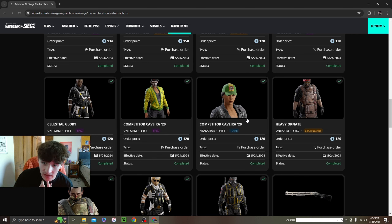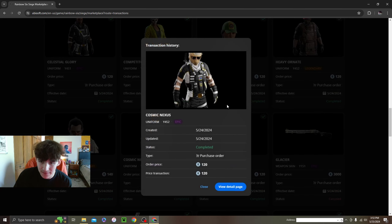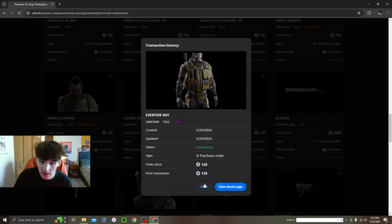Don't really run Cav but I got this clean set for 240 — really good snag, looks great in-game. Then Maestro — I got this for 140 and this for 120, both Rengoku I think. Really clean set: the uniform and the black sleeves look really nice. Then there's this Mozzie uniform for only 120 — really surprised me that it was that cheap, great snag. Then we got this Sledge pro league thing for 120; the gold looks really nice on it.